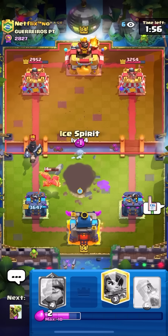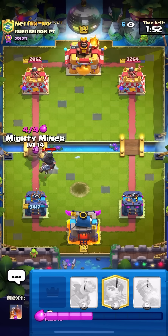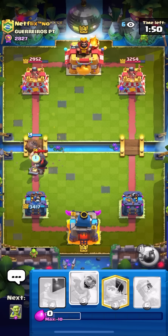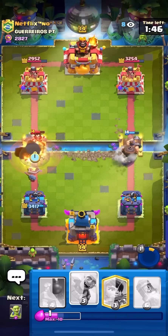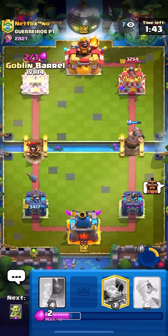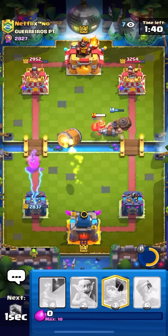I'm just going to let that get the one or two shots in the Tower, and then I'll go for my Ice Spirit here on the Dark Prince, and I can just go for my Mighty Miner to finish it off. He still has to defend the Mighty Miner, which is nice. Goes for E-Wiz — what was that E-Wiz? I thought he was going to put it in the middle, not right on top of it. Now he has to waste a Miner — I'll go for my Barrel.